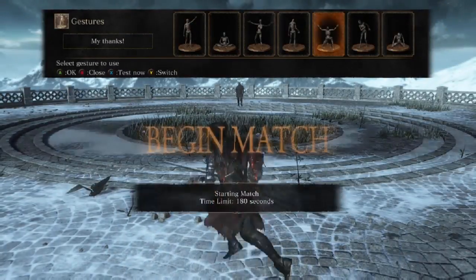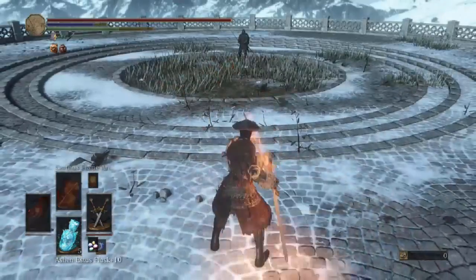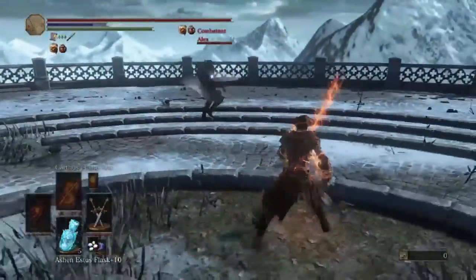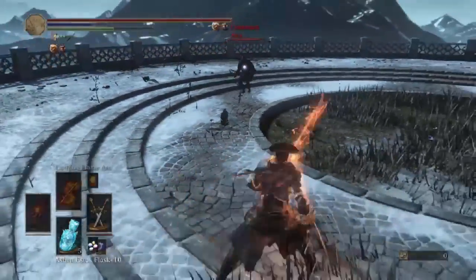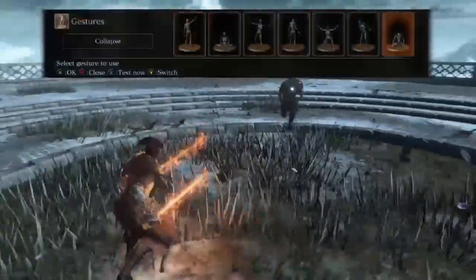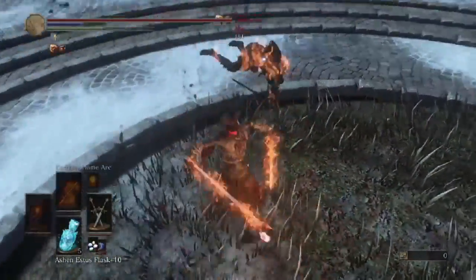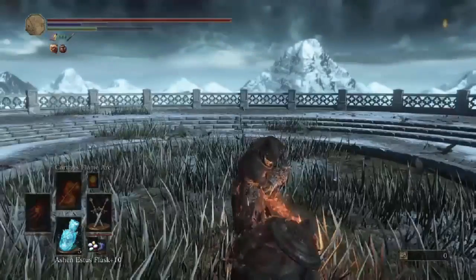Welcome back everyone, we got a new build called Captain Chaos. We're gonna get through this first fight, then jump to the stat screen to show what we're doing. Looks like we have Alex here — could be a mirror match since he's also using the Gotthard twin swords of extravagance. We got a trick or two up our sleeves. Caught him clowning — big damage, it's over. Good game Alex. Let's jump to the build.